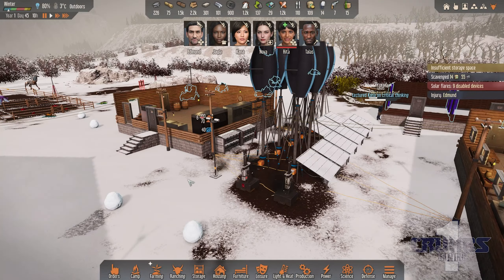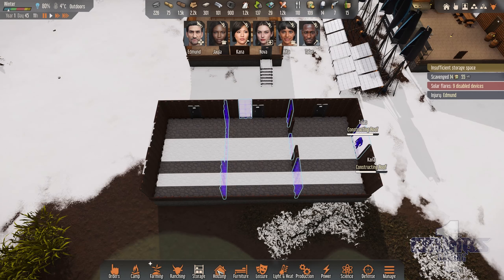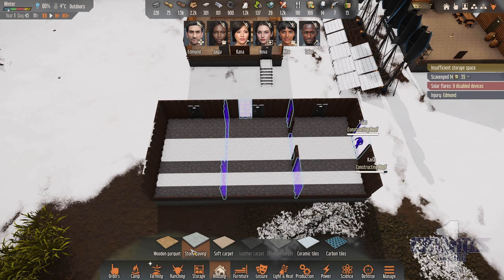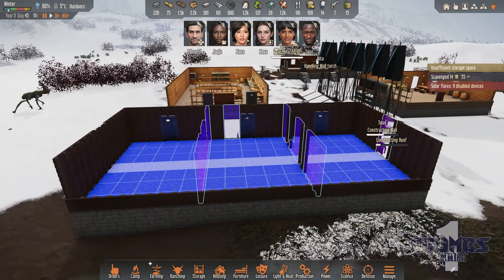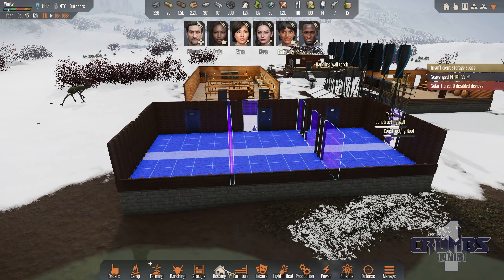We are also building our second house — living quarters might be a better word. We will move three people from here so they will have one room each and they will be much happier. We need to give them nice flooring and I want soft carpet here. I think they'll like that. I was waiting a little bit to install windows but I guess we need a few.